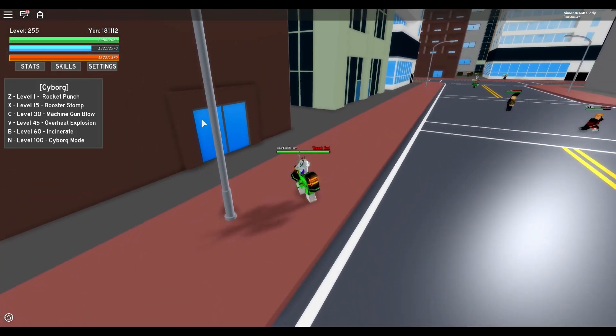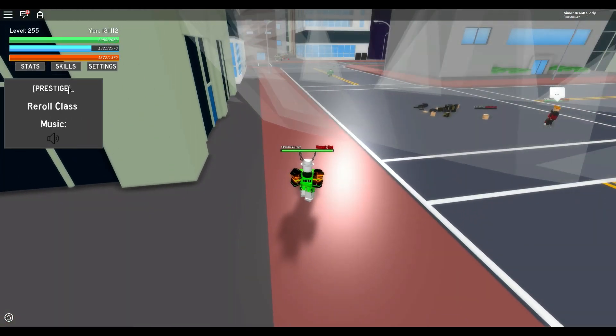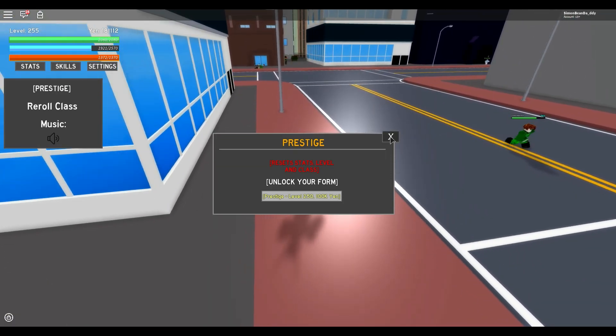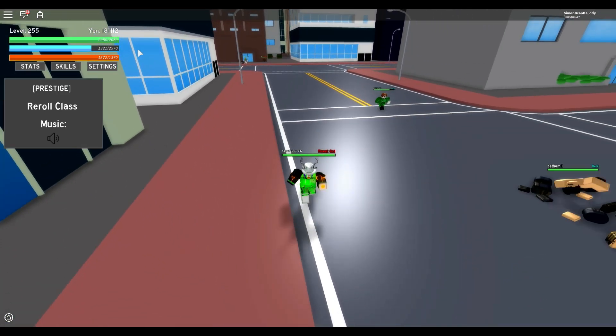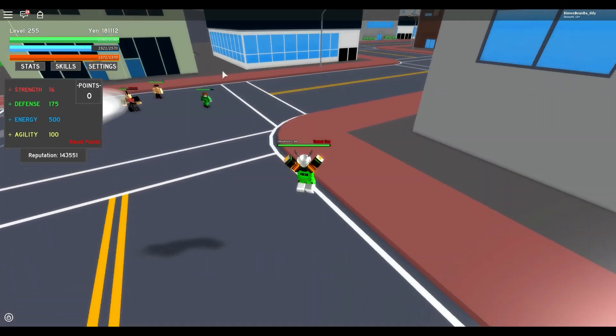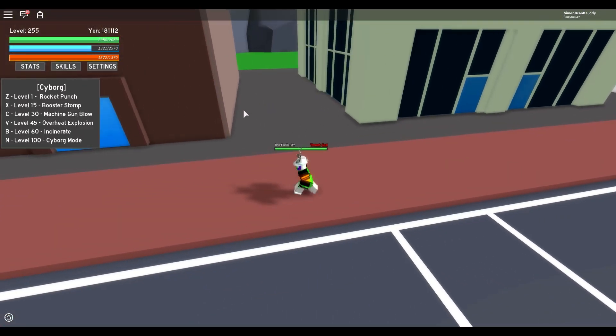To get your form, you need to be level 100 and you also need to prestige. If you don't know how to prestige, you go to settings, click prestige — you have to be level 250 and have 100k in-game currency — and then click that button. I'm already prestige, and the reason I did prestige was so I could get my form, because the form is honestly really good.